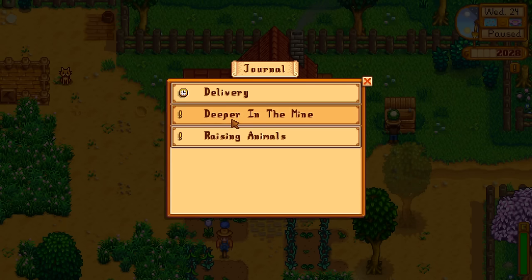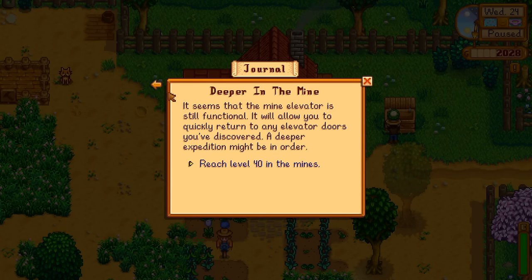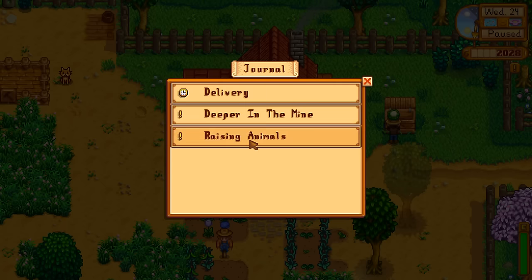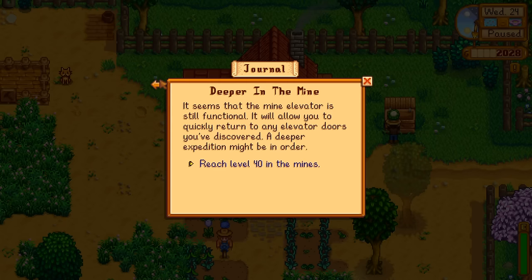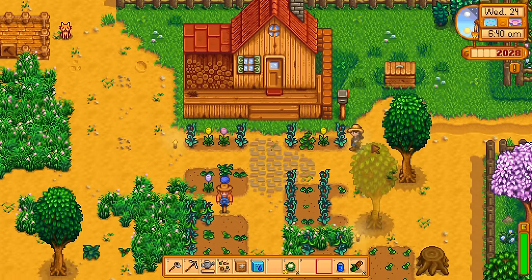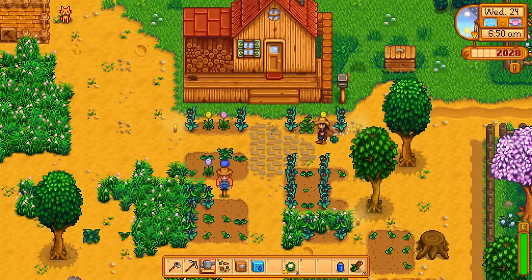Raising animals — we need to build a coop. I also forgot to go back to the wizard yesterday to let him know we destroyed a bunch of slimes, though we didn't kill that many. We're only working on building a coop and going deeper into the mines right now. I'm gonna chuck this little cauliflower in there — hopefully we'll be able to get quite a bit of money for it.